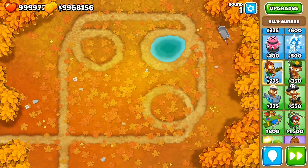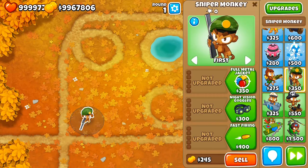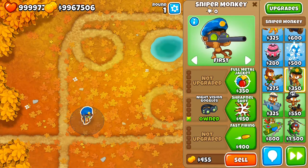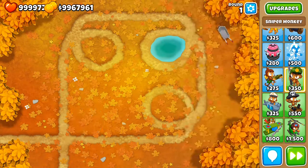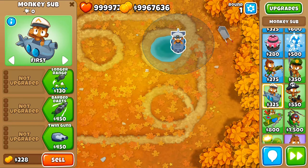The Sniper has one upgrade that grants camo detection — that is the first upgrade in the central path. Once you get it, every other upgrade already has camo detection, so you can pop camo bloons with the Sniper.